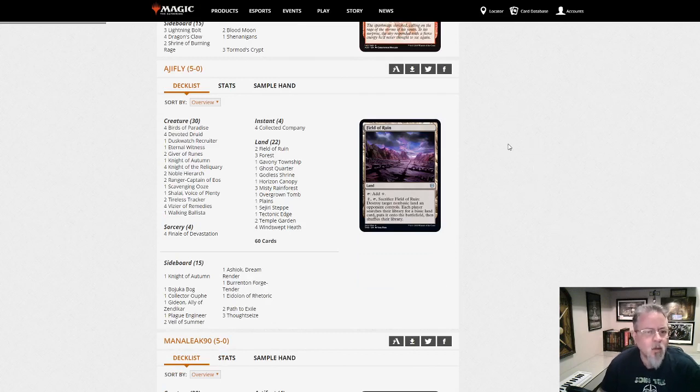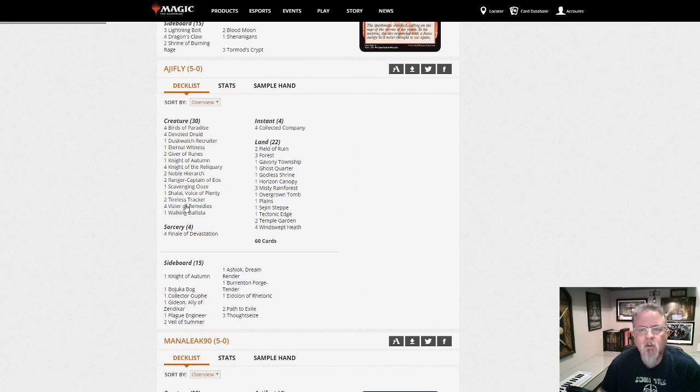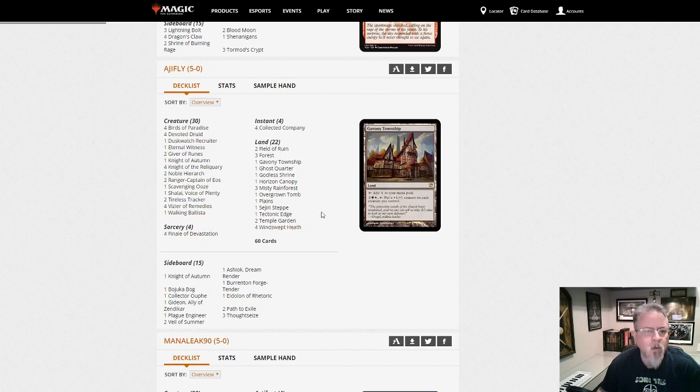AJI Fly with Finale of Devastation and Coco — is this Abzan? This is another Green-White Coco deck. This one doesn't have any combos that I see — oh, Devoted Druid. So this is the Druid Coco deck.